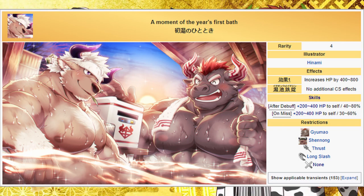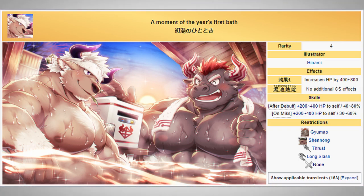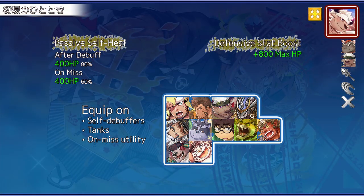The Shenong Gyumao AR heals the equipping unit when they miss or are debuffed, complementing units that debuff themselves or are already relying on missing. That, coupled with a high max HP bonus, also makes this card ideal on tanks.